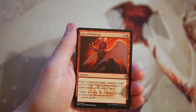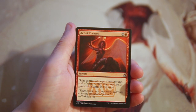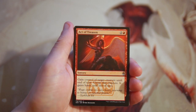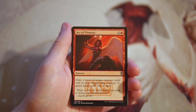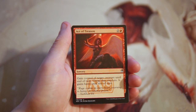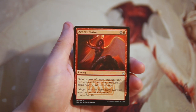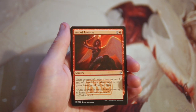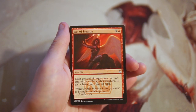Our first card is Act of Treason, a sorcery for two and a red. You gain control of target creature until end of turn, untap it, and it gains haste. This is a very classic card that works well in this set because there is a black-red sacrifice outlet deck. It's great to steal a creature, swing in, and sacrifice it so they don't get it back — essentially acting as a removal spell. Also solid in aggro decks, removing a blocker and giving you an extra attacker for just three mana. I like this card, though not necessarily first-pickable.